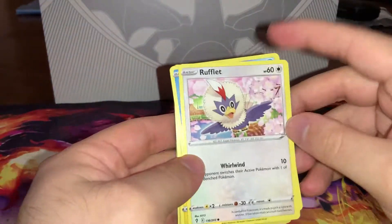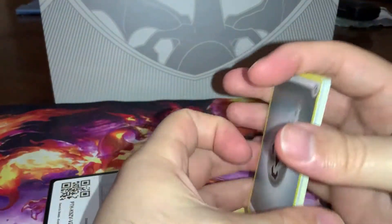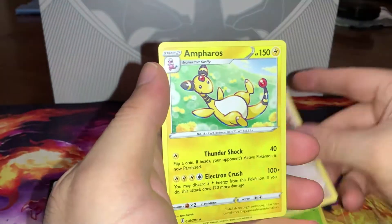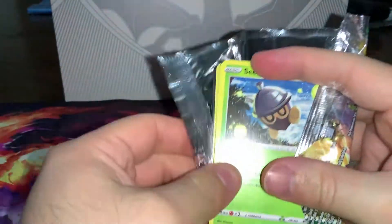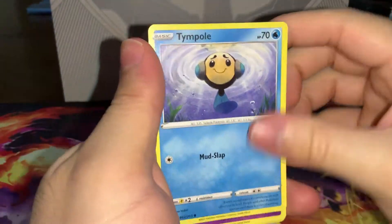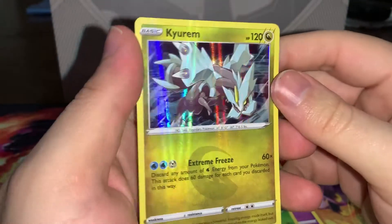The packs only get better from here as we go into Evolving Skies, our first of three packs. Can we get a full art? Probably not. The most I pulled out of this is a V — we get a reverse Teddiursa into an Ampharos. Time for our second pack of Evolving Skies. Seeing a lot of these cards as repeats already, and our reverse is a Cresselia into a Hisuian Goodra — nice.